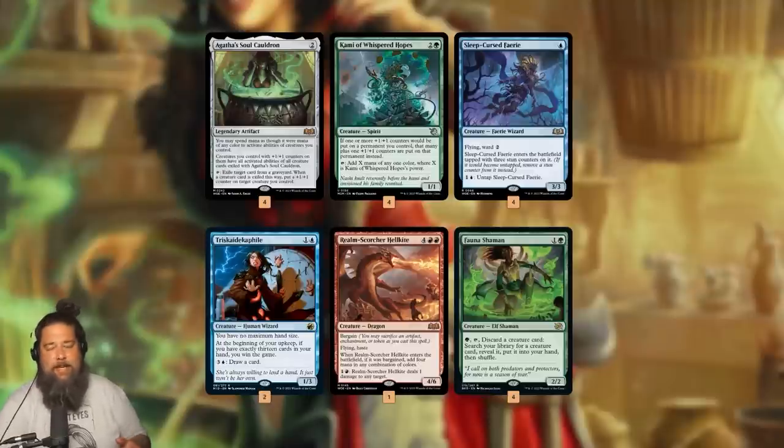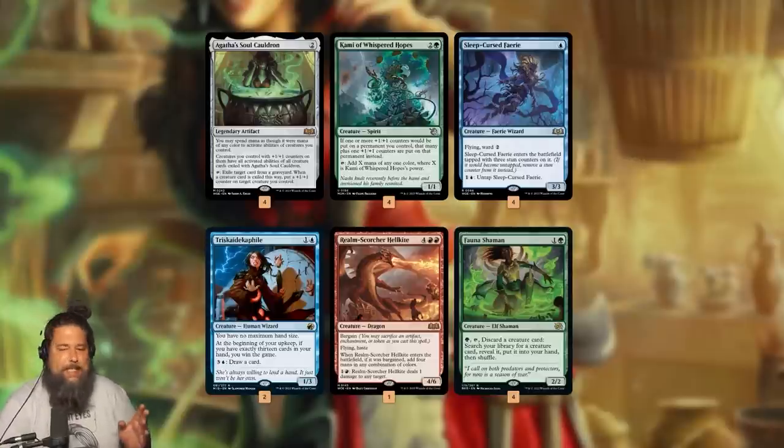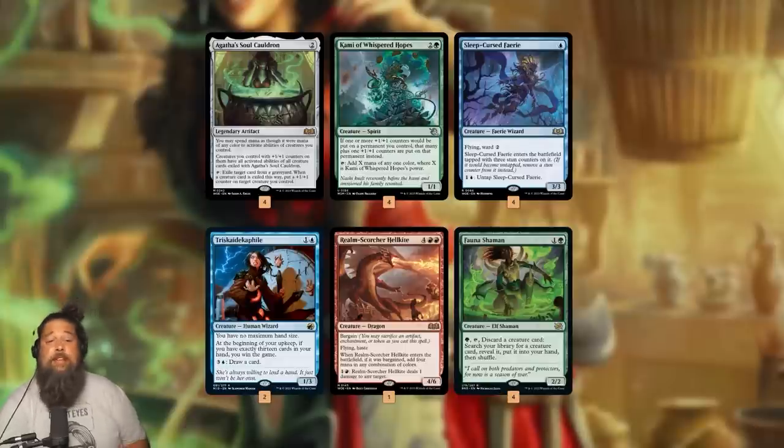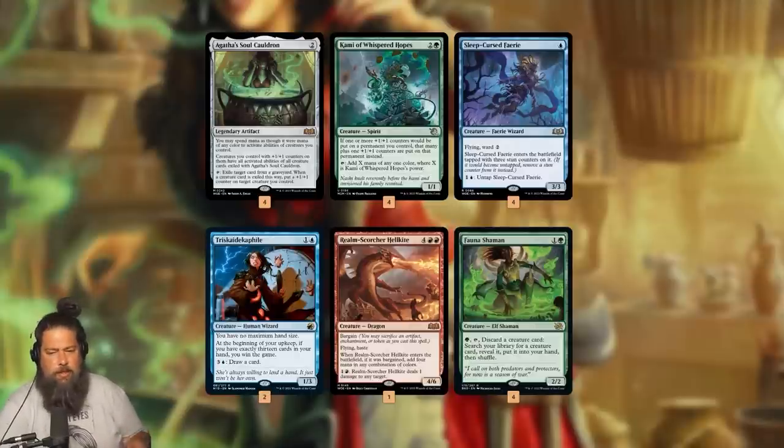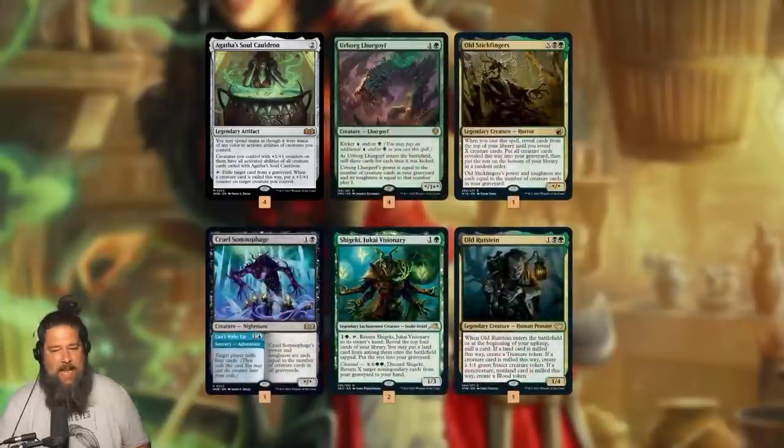Fauna Shaman is both a combo piece and our best support card — we tap to discard a creature card and tutor up a creature card. This can find Triscadecaphile, Realm Scorcher Hellkite, Cammy, or Sleep Curse Fairy. It can also get any of those creatures into the graveyard for Soul Cauldron. Plus, once we go infinite, we can untap Cammy infinite times and use Fauna Shaman to tutor all creatures into our graveyard for Soul Cauldron purposes. That's the main plan for winning the game.